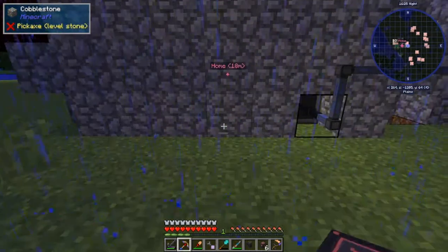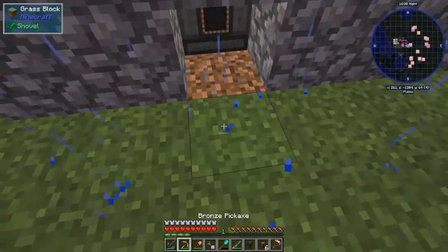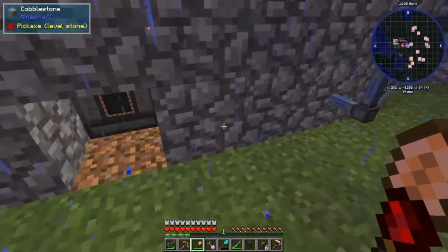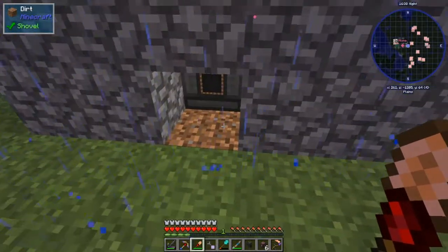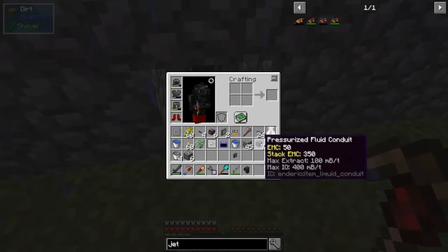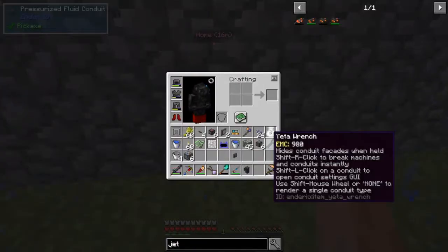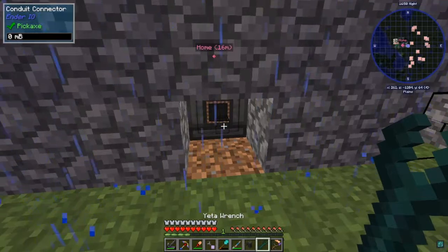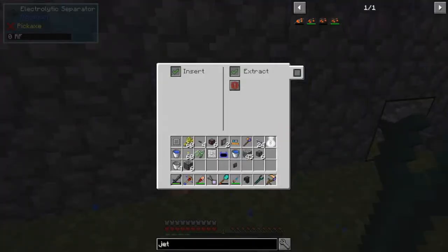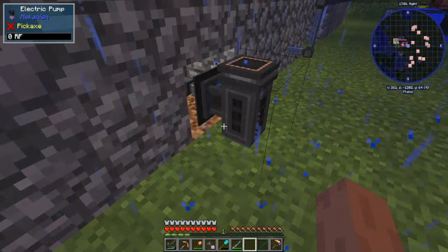It's gonna be right here. I'm doing it specifically like that so one tank can be over here and one tank can be over here. A water tank — that will be there. That should be all conduits maybe. That will be insert, and that will be — that won't work.